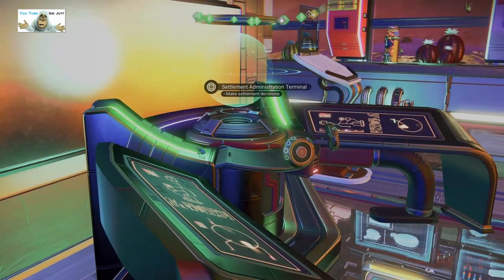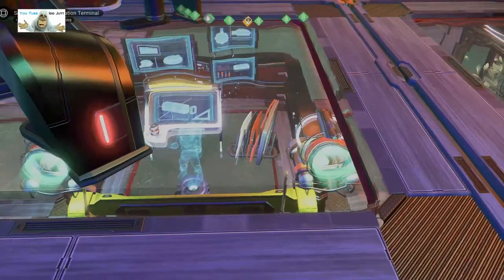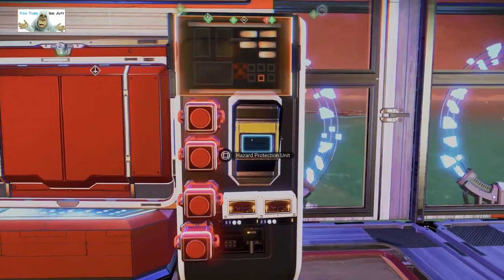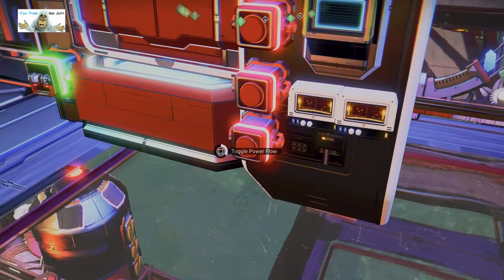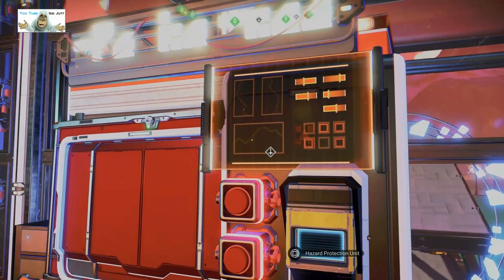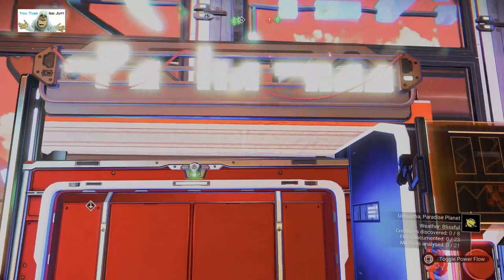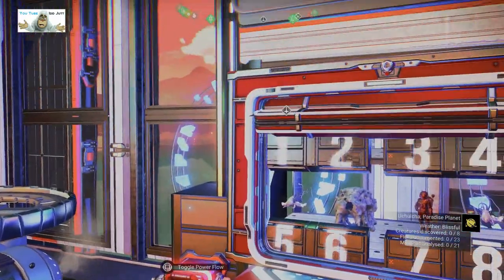Settlement administration terminal. Because he can. This looks like a vending machine basically. That's good. What happens if I click it? I have a toggle flow — well, it did something for a minute. I don't know what it did but there you go. Yeah, it's like a shutter.